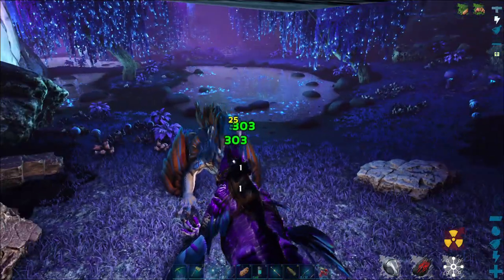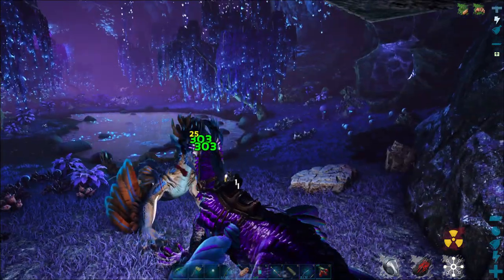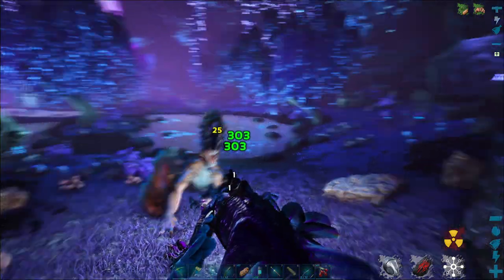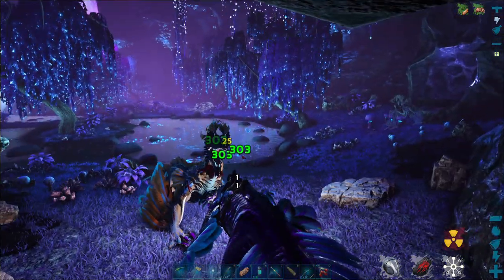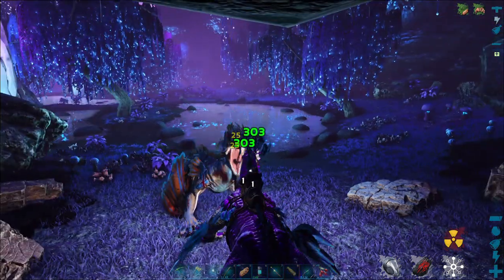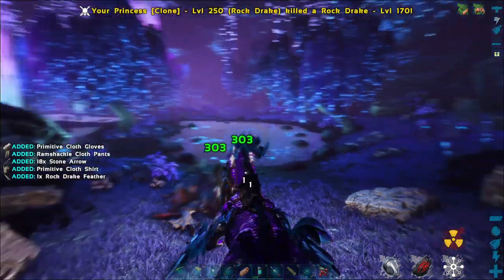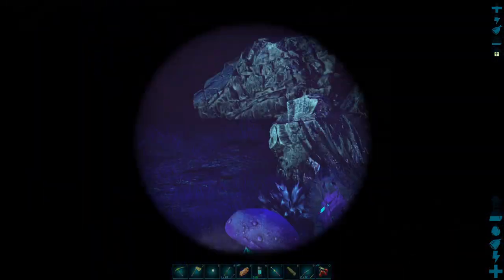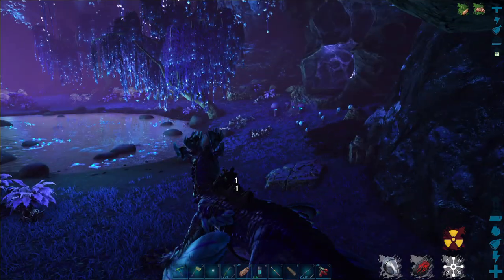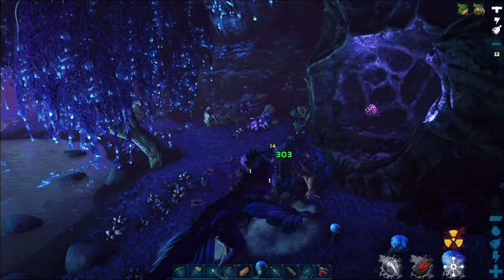My rock drake is one that I bred, so it's not a very high melee one yet — I haven't been working with it. I did it so I could send it over here to Fjordur and level it up. This is one I got on Aberration. We got rid of that one — pretty good level, I think that's a 170 or something. There's another one right there, looks like a 25 — let's kill that and grab this egg.